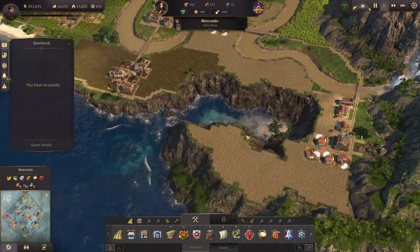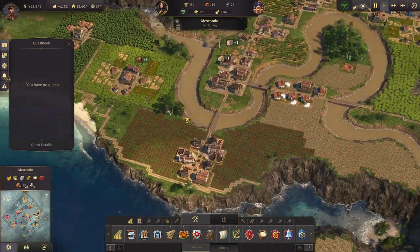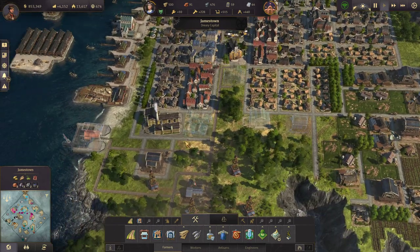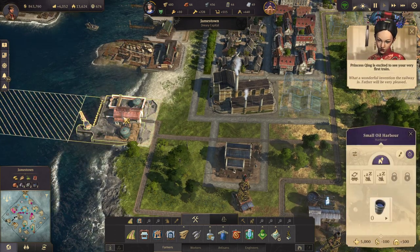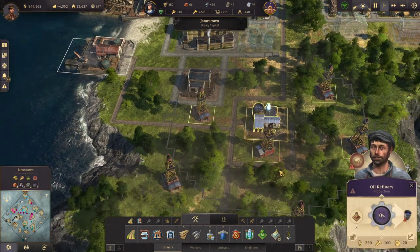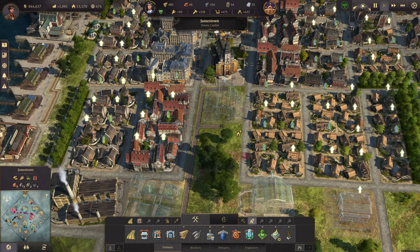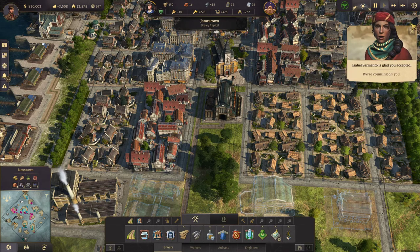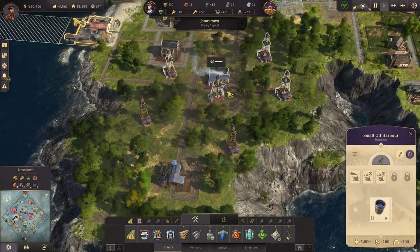Looking at the cotton fabric production and the rum — both are actually doing great, and coffee is doing great. All I really need to do now is make sure the old world is going nicely and I have enough materials to make my first train station. The oil will be delivered on this train, which will in turn deliver to my electricity.